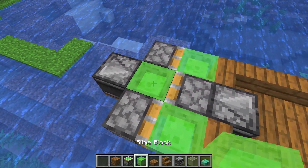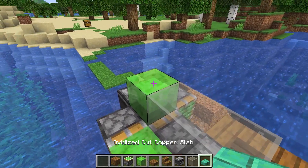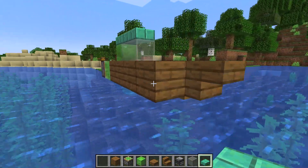Let's build a cabin. To build this one I'm gonna install one more slime block here and two glass blocks here, and let's build a roof. Almost done.